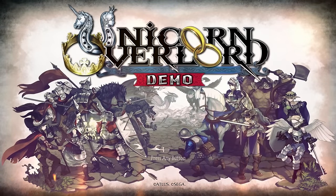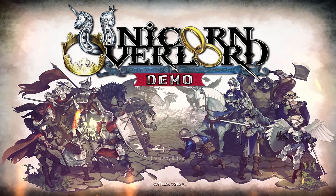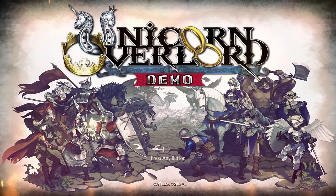Hey everyone, Wannabots here, and welcome to Unicorn Overlord. I'm not entirely sure why the two rings are linked together like that — seems wildly impractical if you're supposed to be wearing them. But maybe if you're joined a little bit more than at the hip. There seem to be magical rings that the villains were after. There are all these really cool people in dark armor. This is the latest game by Vanillaware, the people who made 13 Sentinels and Odin Sphere.